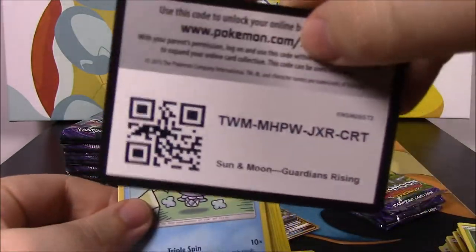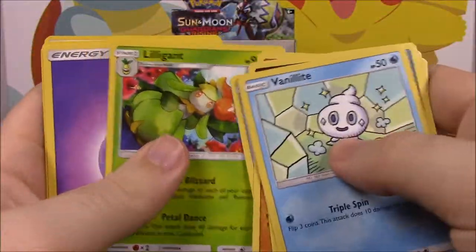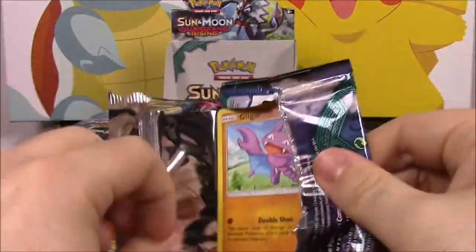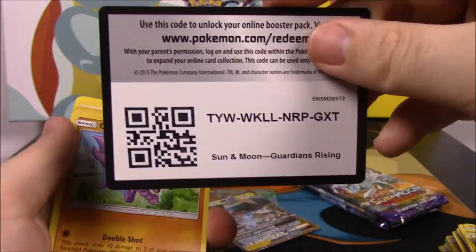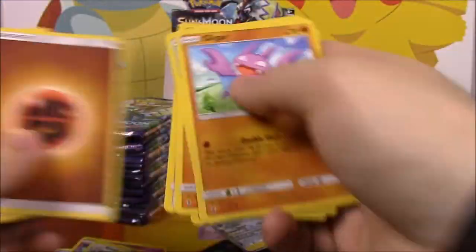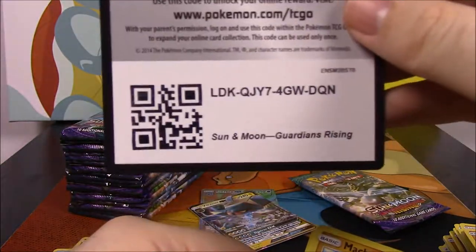I can't even remember what GXs you can get from this set anymore. We got an Energy Lotto as a reverse holo and a Lilligant. I forget everything about this set already — I remember the trainer cards and the look of the cards, but not really the GXs or the rares. We got a Talonflame and an Oricorio.